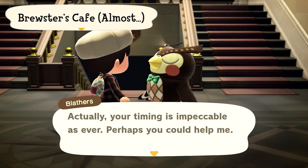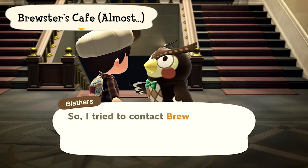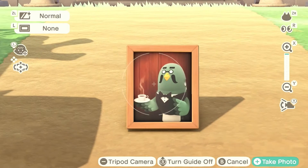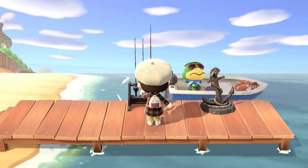Now for the most important event — let's go to Brewster's cafe. Oh wait, we have to search for him first. This is how he looks like. Heimsa, can you bring us to find Brewster?